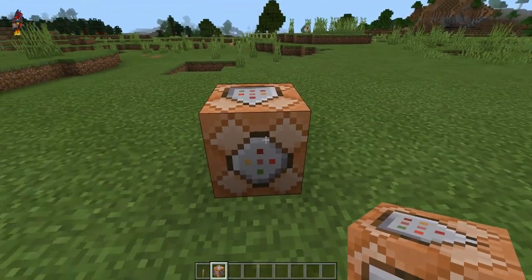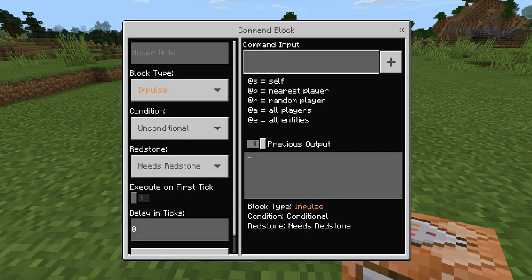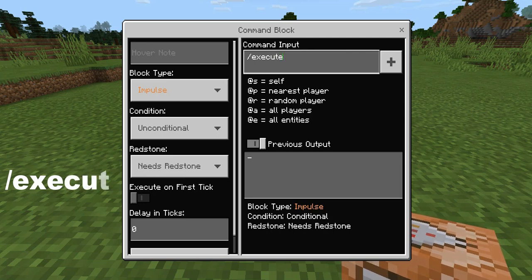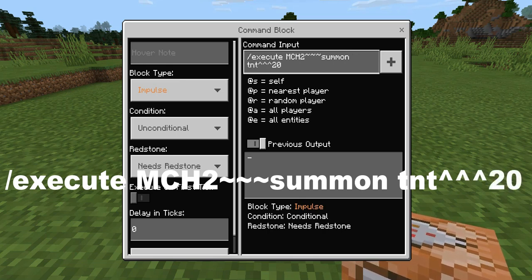After you have placed the command block, you will want to go into it and type this command in: slash execute, space, then type in your Minecraft name, then do tilde tilde tilde, summon, space, TNT, then press the up arrow three times, then type 20. This is the command that you will need to type into the command block in order for this to work.